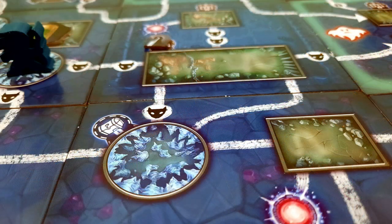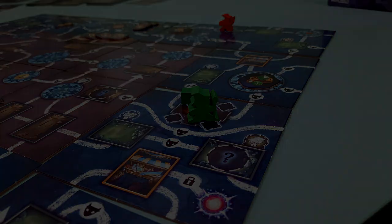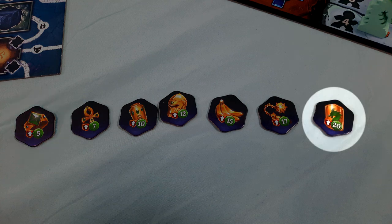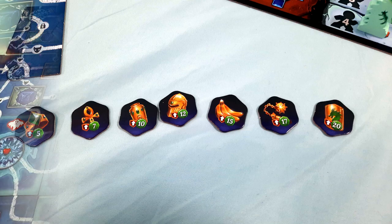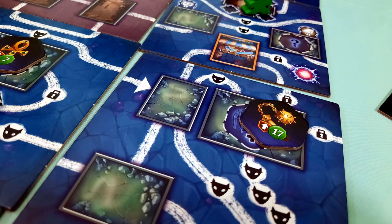Clank in Space mitigated this somewhat by requiring you to gain access to the artifact area, but still largely suffered from it overall. In Clank Catacombs, you have no idea where the artifacts are — they appear on specific tiles somewhere in the stack. Furthermore, the artifacts enter play from the least valuable to the most valuable. There are a couple exceptions, but generally speaking, if you want a high-scoring artifact, you have to spend more time digging for it. Those changes allow Clank Catacombs to maintain the same type of push-your-luck-style race while making it far less attractive to try and cut the race short. You're foolhardy thieves, after all — you want your pocket stuffed full of shiny things, not just the first shiny thing you see.